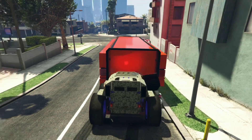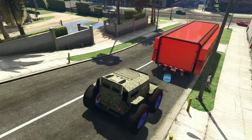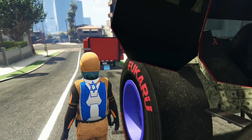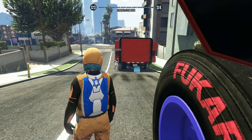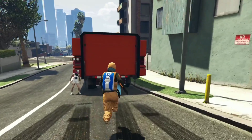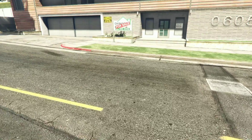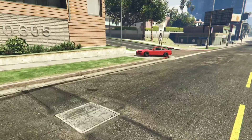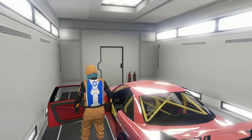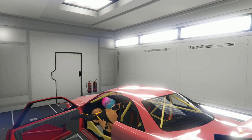Then reverse it back. Do this Franklin method three times for a confirmed shot — and you will definitely get the car. There's the car — boom! I got the car from this new GCTF method.